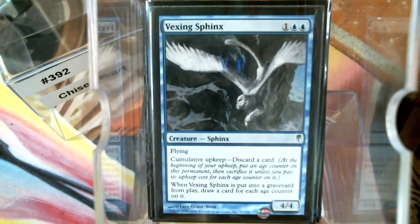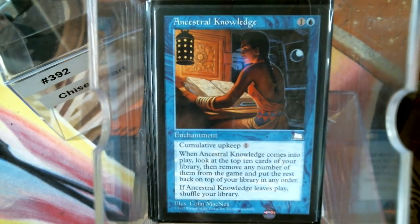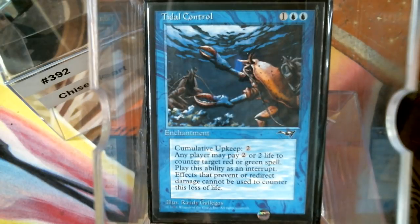Vexing Sphinx — the cumulative upkeep hurts but it's not so bad. And Ancestral Knowledge with title control. All of these cumulative upkeep cards have a lot of synergy here.